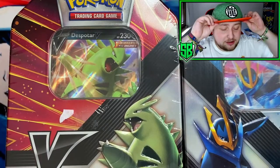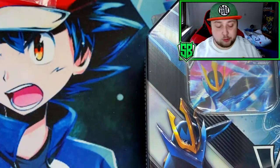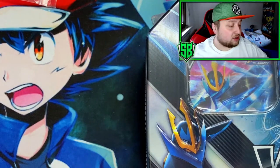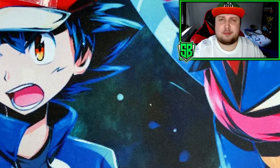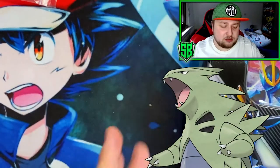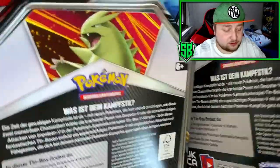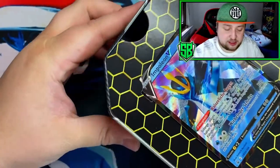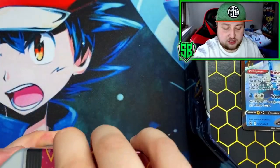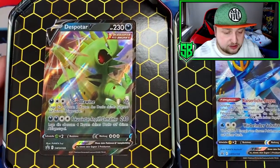So here we are guys with the tins. We got Tyranitar and Empoleon. This just came out — they are brand new. So I'm very excited to open these up and hope to pull something. Which one do I prefer? Obviously Tyranitar, of course. So the tins are beautiful. Let's open these up and check what's inside. We got Empoleon V-Rapid Strike and Tyranitar V-Single Strike — both pretty beautiful cards.